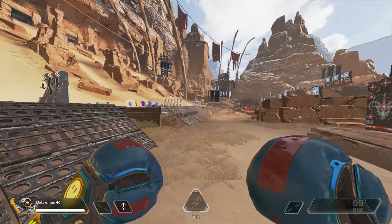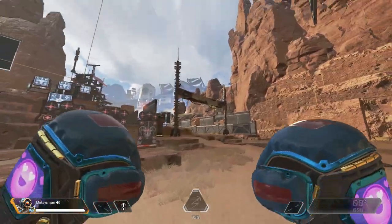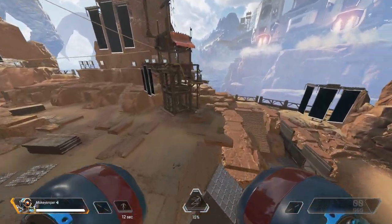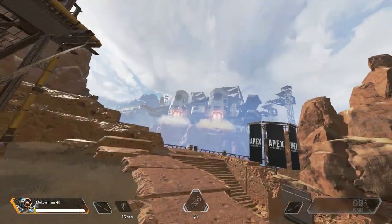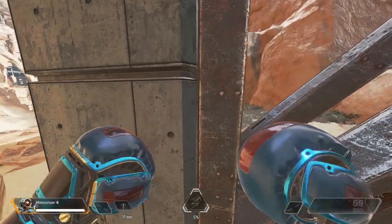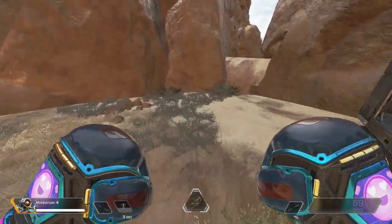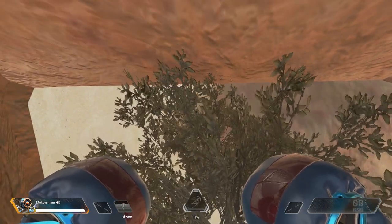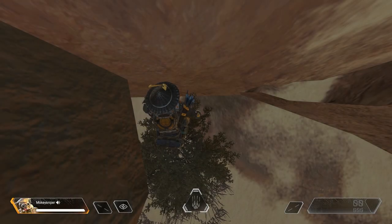Another great way to improve your gunfight skills is to swing over here, then swing up here, walk into this corner, look right at this rock, and then switch legends again.